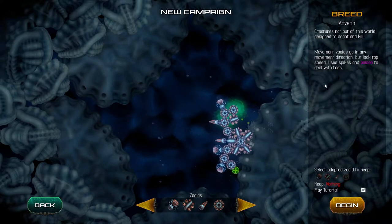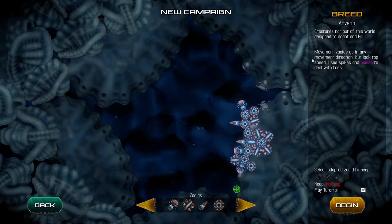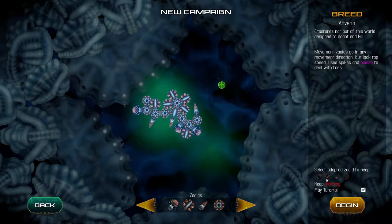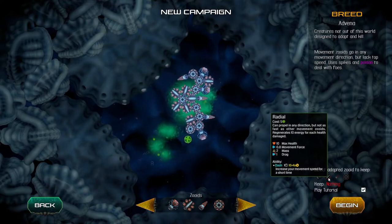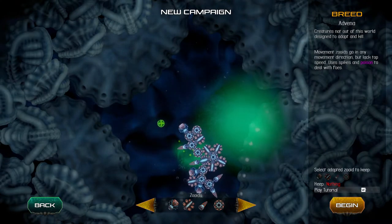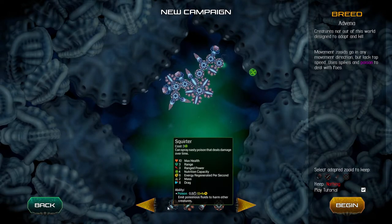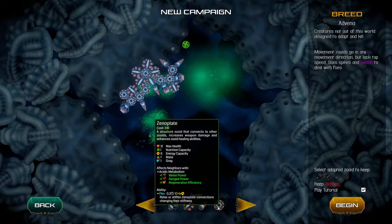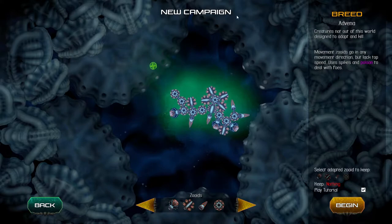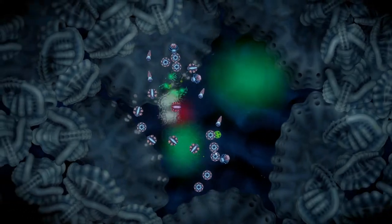This is very subtle, but I was thinking you could move this over to the left a little bit — it's all kind of smooshed to the right of the screen. I don't know what this stuff means down here. Play tutorial is just kind of hidden down here, smooshed up with whatever this stuff is. It's probably just showing me what zooids are part of the breed or whatever. Let's go ahead and click begin.